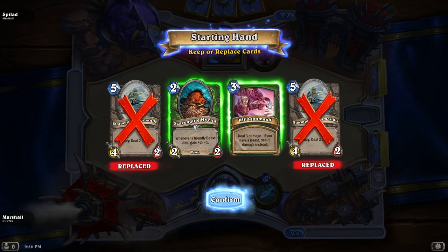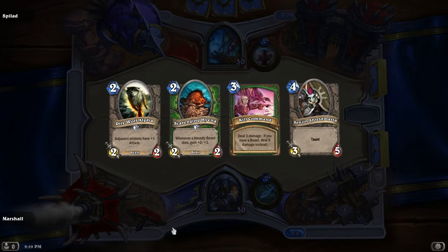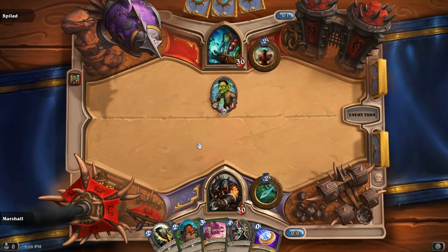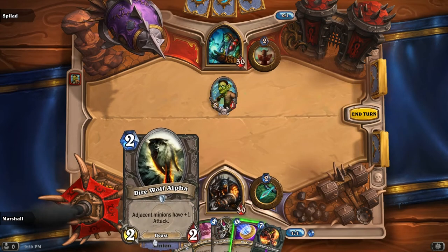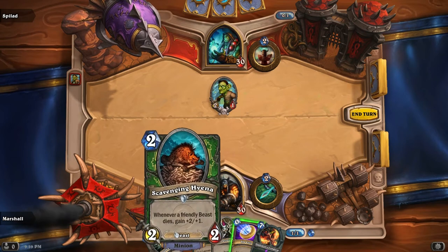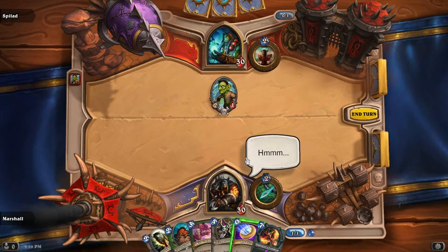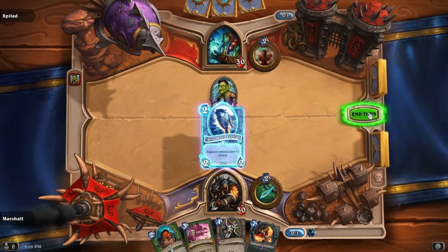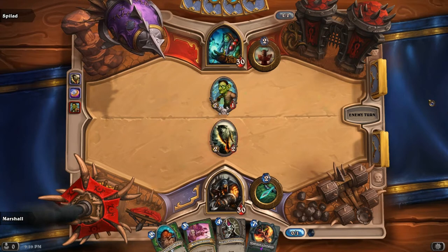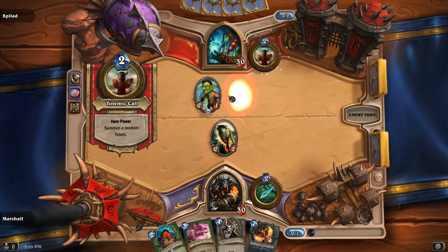Stormpike Commando, no thanks. Kill Command - yeah, I'll keep that. Not bad. That's obnoxious. If I play a Direwolf Alpha, I'm just going to die. But if I don't, what am I going to do? If I don't play it, I don't really have a better play. Yeah, they're probably just going to kill it - which is going to be a one-for-one removal. Actually it's quite bad because theirs cost one and mine costs two, and they're going to do two damage to me because the death rattle deals two damage to the enemy hero.